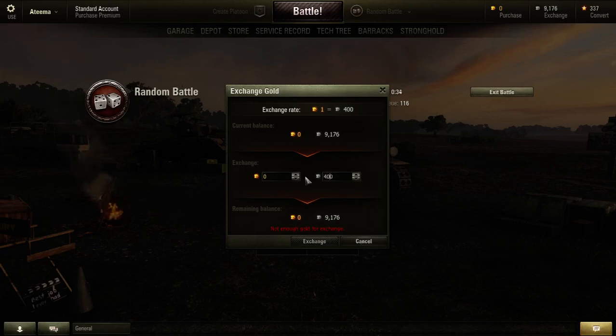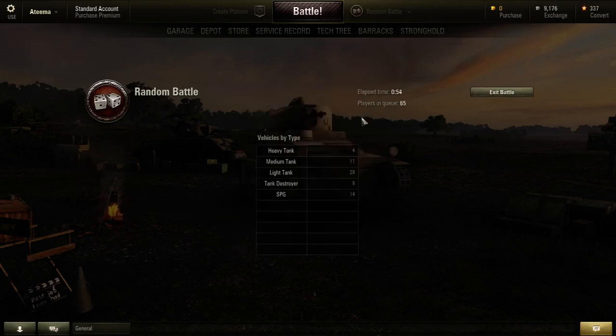Gold exchange — one gold gets you 400 credits, but I should be able to convert it the other way: get 400 credits for one gold, that'd be nice. It should be like 400 — boom — and then that should go up to like one. That should be a thing, World of Tanks. If you can trade it one way, you should be able to trade it the other way — that's what makes it trading.